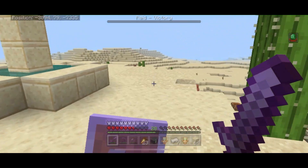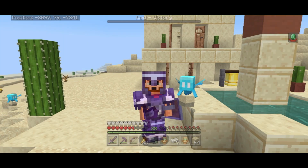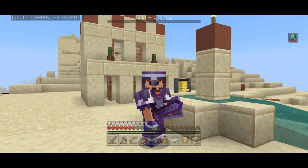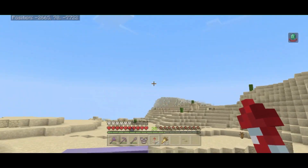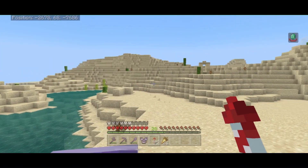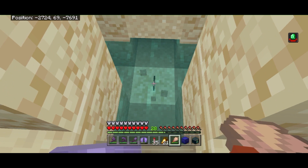So what happened was when I went to put the allays back in the village, I triggered a raid, so we had to deal with that. But I got a bunch of totems of undying — pretty cool. Let's get back to exploring. Flying and finding anything while you're flying is actually really difficult; you kind of have to frog-jump through your world and let it generate.